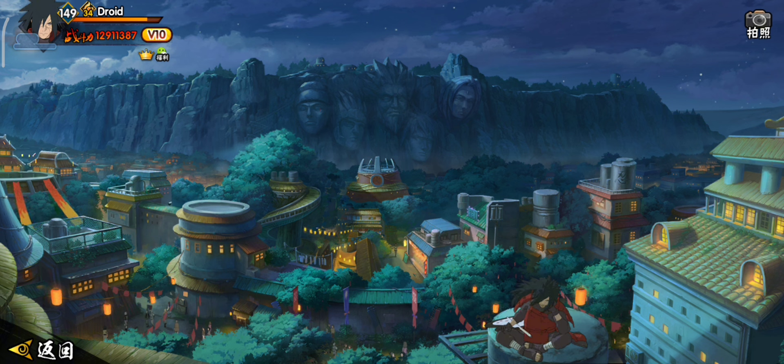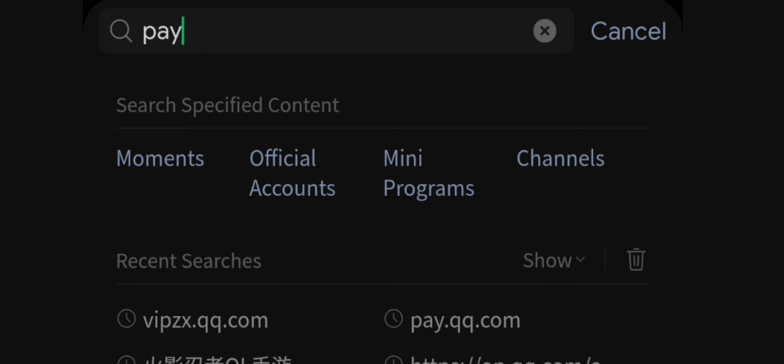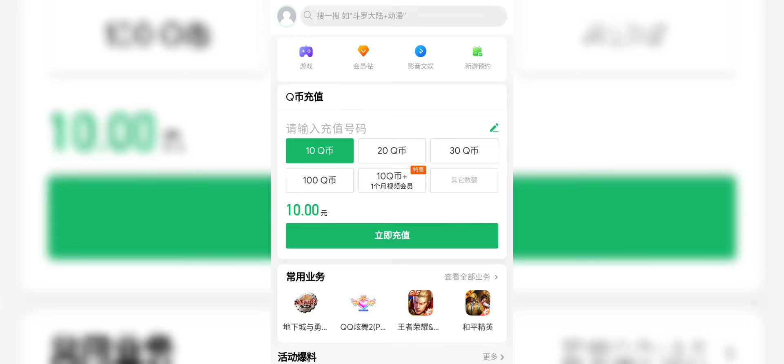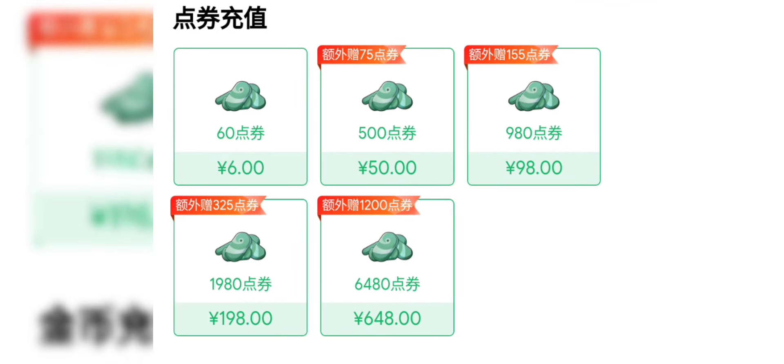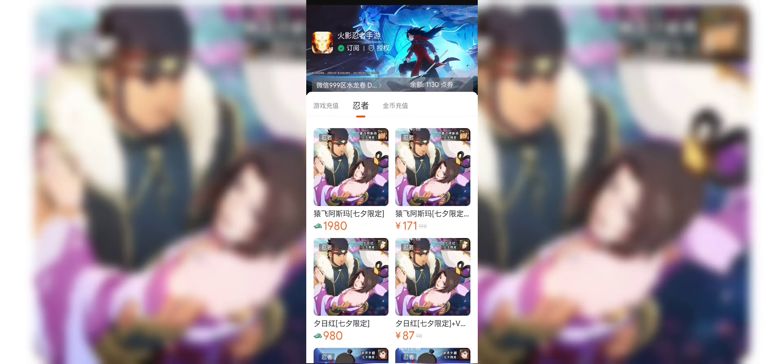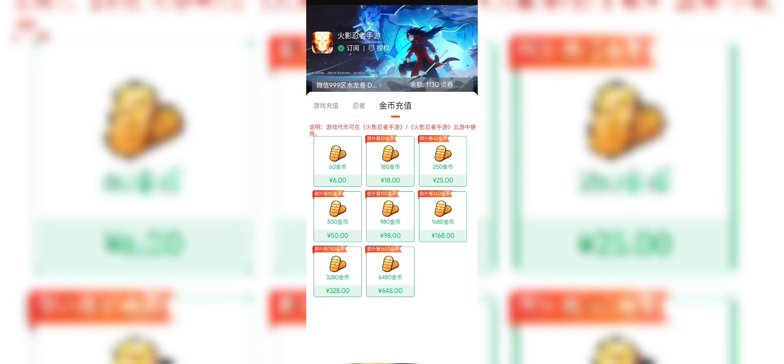Now the game isn't the only place where you can buy stuff. Open WeChat and search for pay.qq.com. Once you're there, look for the Naruto game. You can also buy things here, and sometimes this method gives you bonuses as well. For example, 50 yuan worth of green stones will give you 75 bonus stones on this site, while in-game it gives only 65.